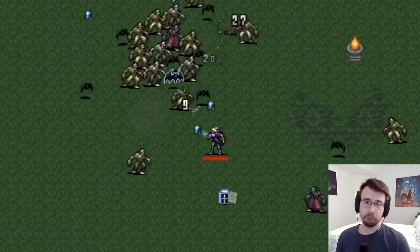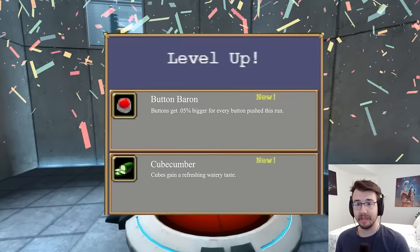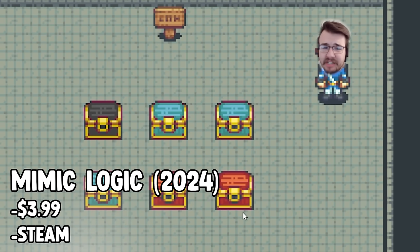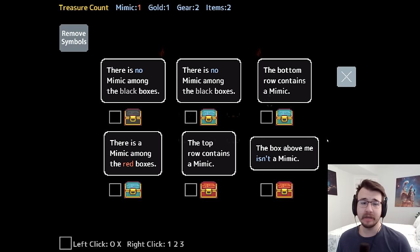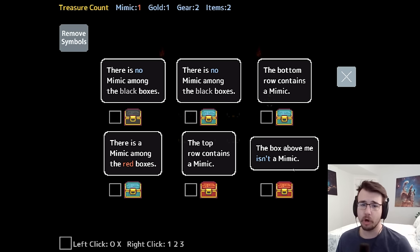I play puzzle games. I also play roguelike games. So what happens if I play a puzzle roguelike game? Welcome to Mimic Logic, an interesting game where you have six chests and one of them is a mimic. You find this out by talking to the boxes. Each of the boxes will tell you what they think about whether or not another box is a mimic. Because there is exactly one mimic, you find the mimic by figuring out which one is lying. The one that is lying is always the mimic.